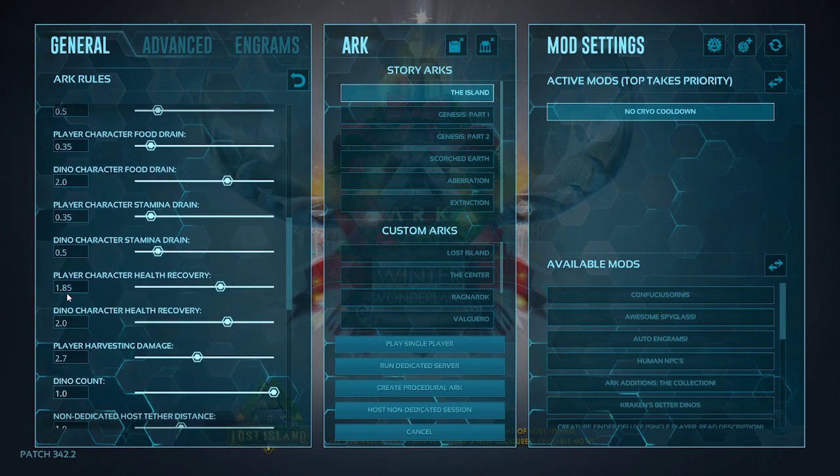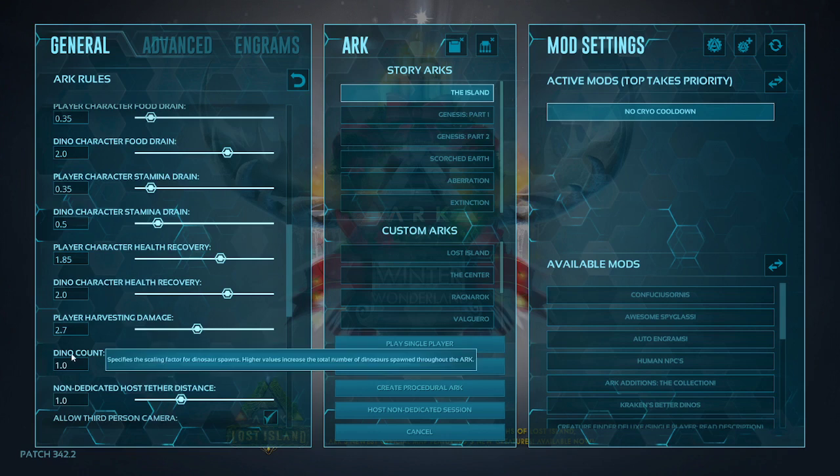Next up, I have the health recoveries for player and dino. The player I have boosted up to almost two times — it's not going to instantly heal you, but you'll heal up a little faster. I have the dino character health recovery set to 2, so they have the same amount. Just remember: the higher you have health recovery, the more food you're going to drain. I have the player set to 1.85 and the dino set to 2.